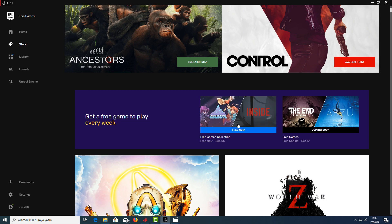Just click on them and get your free games. From now to the 5th of September, these games are free, so you have to come here and claim them in this window. The next week's free games — from the 5th of September to the 12th of September — these two games are going to be free.